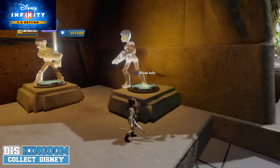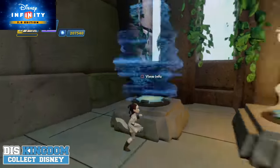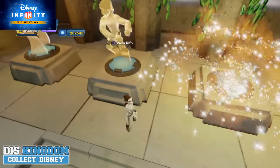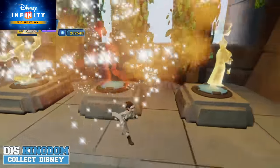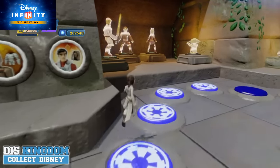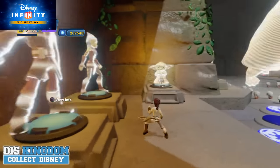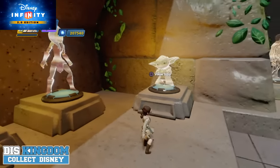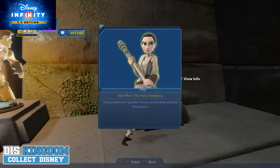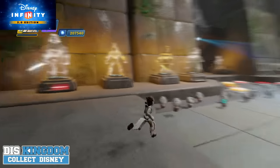Over here we have Chewbacca, Luke — and again he has the lightsaber option — and there's Han. You can really see all of these different characters. And over here you can see Obi-Wan, Anakin, and Yoda. They have different style ones for those light effects buttons. Not too sure quite why Rey isn't showing up there, but it's a bit odd. They could move things around if they bring in more characters or add new power disc ones.